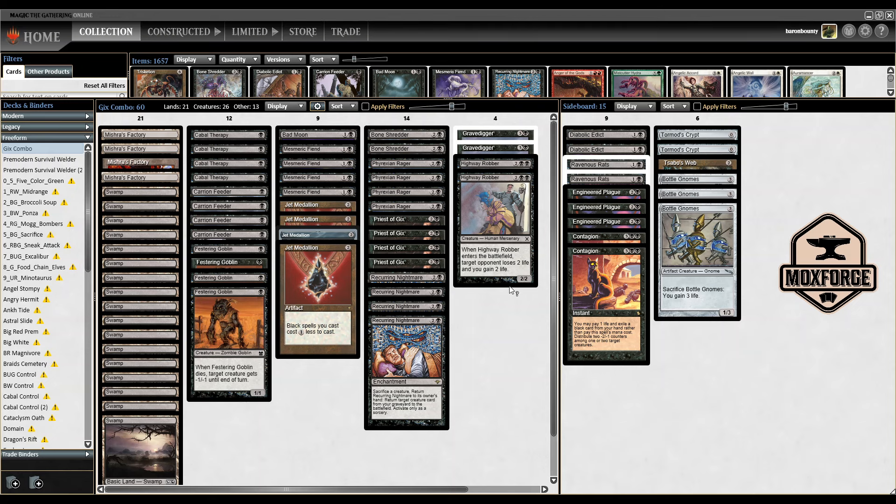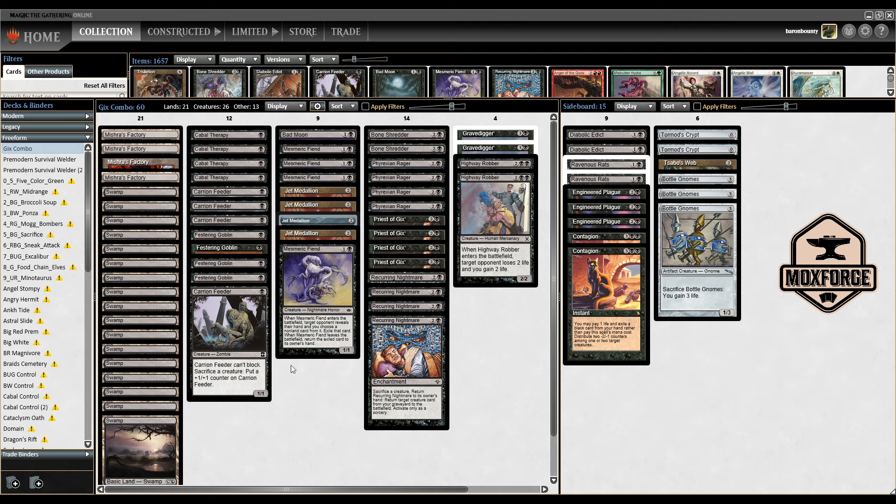If you have Phyrexian Ragers in your graveyard or hand, or some Gravediggers to recur creatures, you can draw through your deck — though you lose one life each time. Then you finish the game with a Highway Robber, which you loop many times. You generate X mana first, then drain for infinite. The deck also plays a playset of Carrion Feeders to sacrifice creatures. A cool interaction is with Mesmeric Fiend: put the first trigger on the stack, then sacrifice it before it resolves so the card stays exiled. You also have Cabal Therapy, Mishra's Factories, and Bad Moon for pressure.